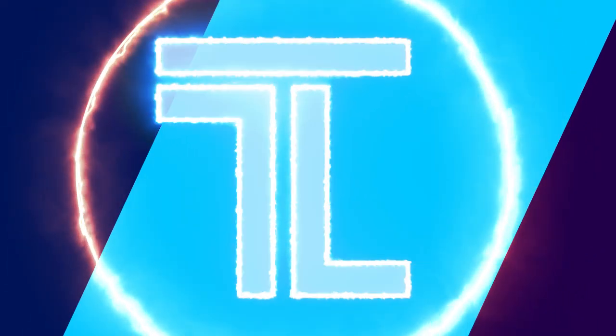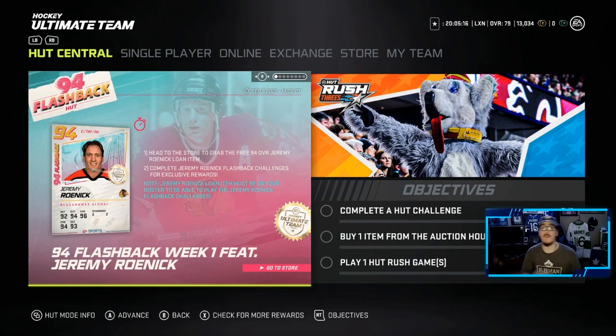Yo, what's going on LeafreNation, it's Leafre back again and welcome back to the channel. Today, EA has dropped a 94 flashback HUT event and we are going to go through it. Not only are we going to go through it, we're going to open up some packs too.